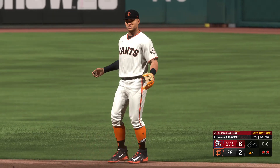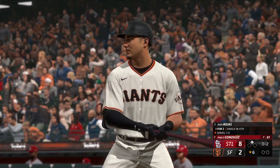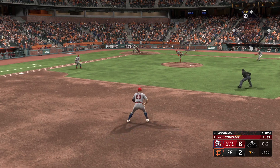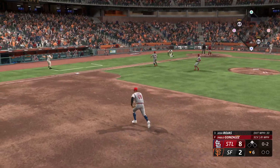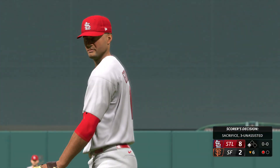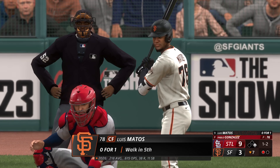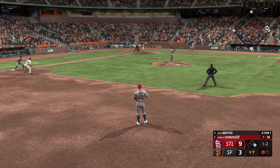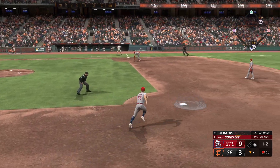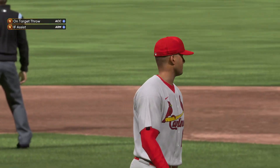Bottom of the sixth, Josh Rojas at the plate - one for two, runner on second, nobody out. Oh-two pitch from starter Pablo Gonzalez - he's bunting it down the first baseline, tagged out on the way but it advances the runner to third. Perfectly executed sacrifice. Bottom of the seventh, Luis Matos at the plate with a one-and-two count, runner on first, one away - ground ball left side, five-four-three, bang-bang play at first to get the double play. Thing of beauty right there.